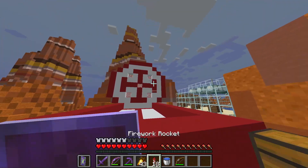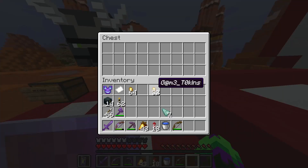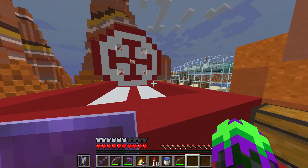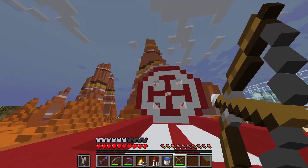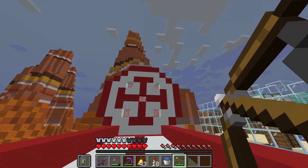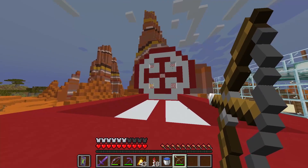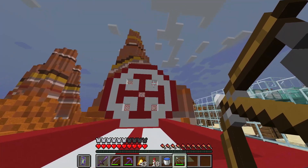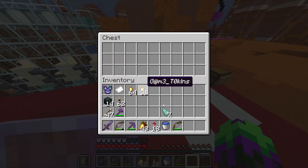Same with the top two. But if you manage to hit the center with an exact bullseye, and then hit inside of the red circles up top and bottom pretty close together, then you will get a jackpot.